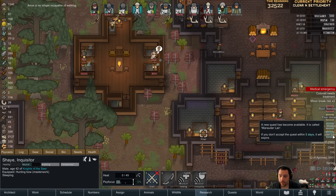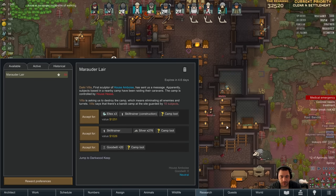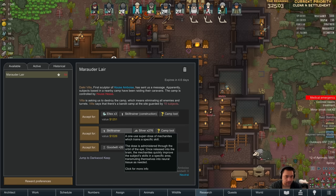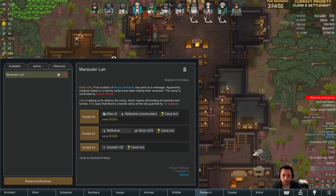Shay doesn't have enough Psyfocus to heal Scorpius. That's what I really wanted to do. And a Marauder's Lair. This is a bandit camp. So let's have you all vote what reward to accept. L-Tex and build trainer. What is that skill trainer? Plants in silver? Or is that just goodwill? Yeah, goodwill.